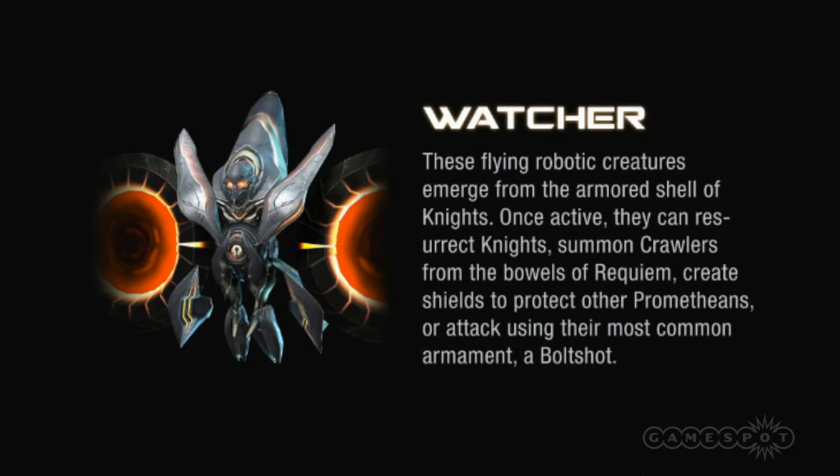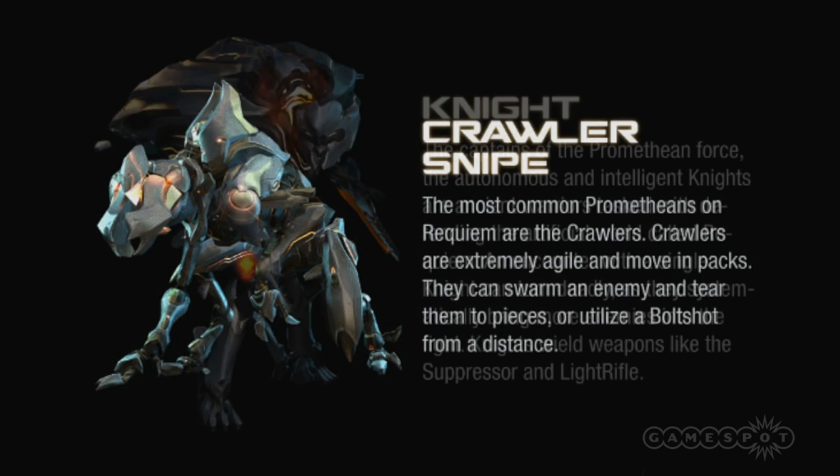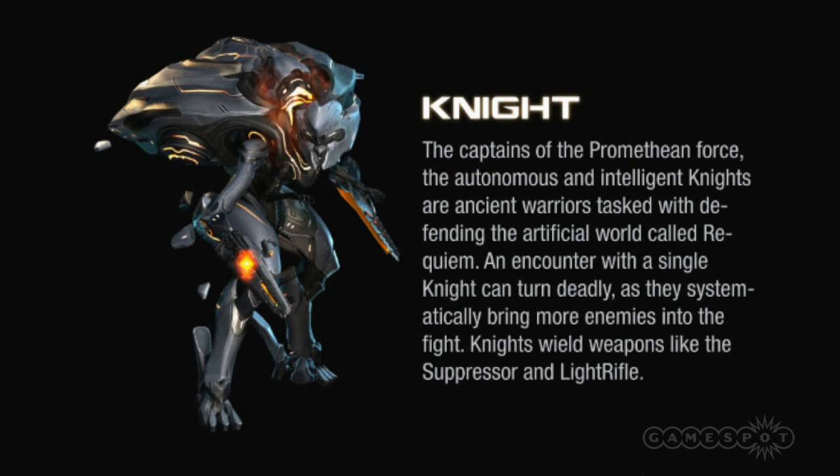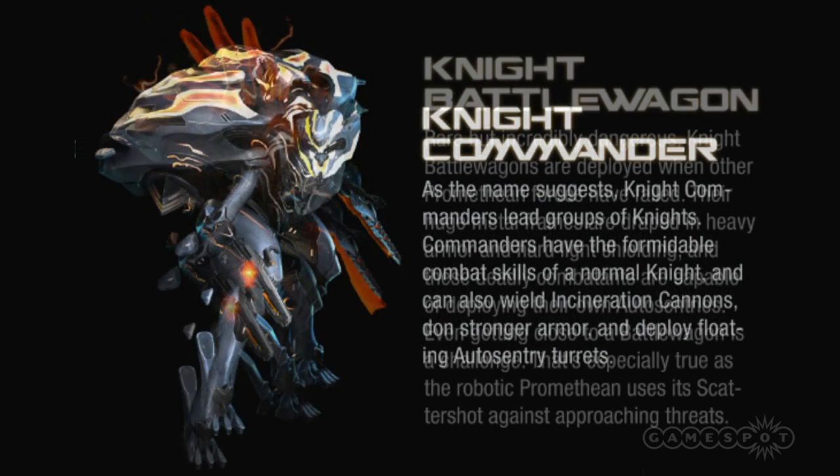The screens, which originate from the October issue of Game Informer, make mention of three different enemy classes — Knight, Watcher, and Crawler — but with different types within each class. For example: Knight, Knight Lancer, Knight Commander, and the rather awesome-looking Knight Battlewagon.